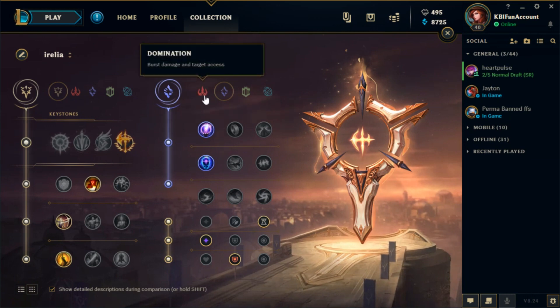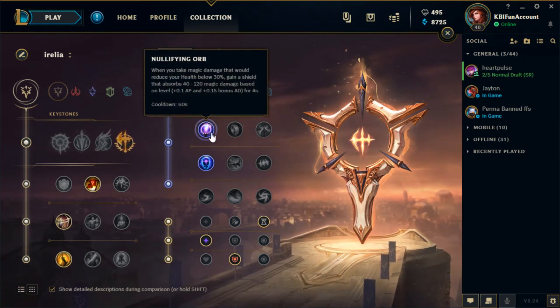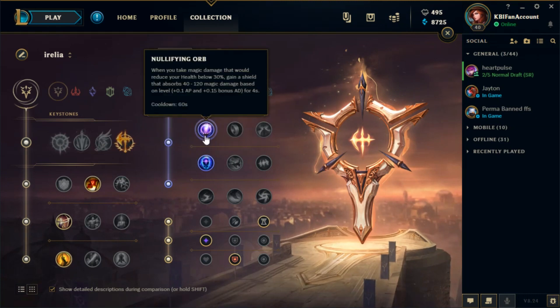You don't need the extra damage from Domination because Irelia doesn't need that — she already has enough damage in her kit. What she needs is an offensive defense, essentially, because she's an all-in champion. Nullifying Orb — you can never go wrong with that. If they have AP damage, this is your source of defense against it and it will save you from a lot of things, like maybe a Karthus ult early on. It's basically free. The reason you want it is because you're going to get 5 Armor, but you don't get 5 Magic Resist at the same time, so early on Nullifying Orb makes up for that lack of magic resist.